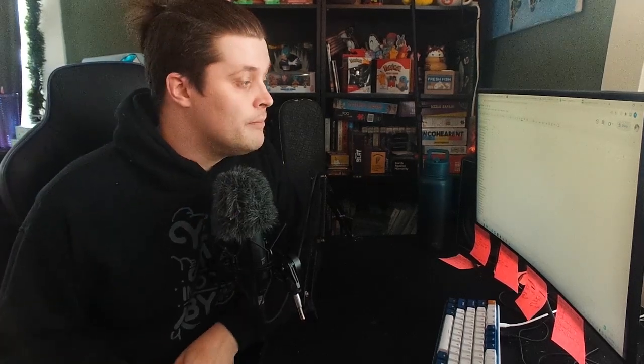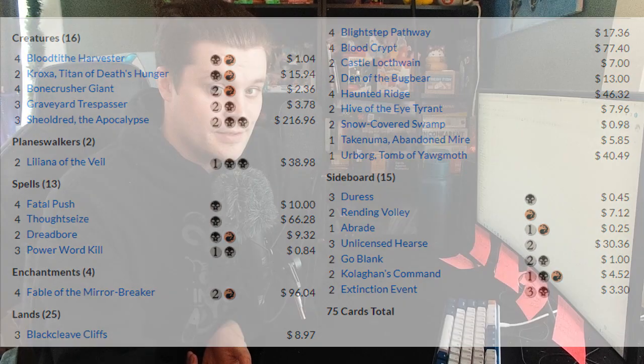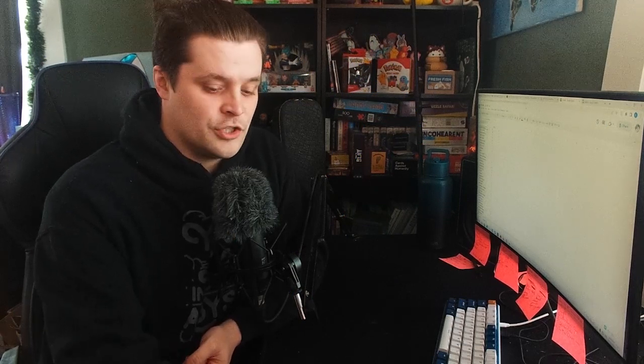Let's look at the top three most popular decks and what they're trying to do. Rakdos Midrange is your classic black-red Jund midrange deck. It plays creatures that do a little bit more than what they are on the surface, plays hand destruction, removal spells, and tries to win the game that way — specifically off of Fable the Mirror Breaker, because there's just so much value in one card. This deck is extremely powerful, championed by some of the better content creators in the game like Misplaced Ginger, and will likely continue to be a mainstay in Pioneer.